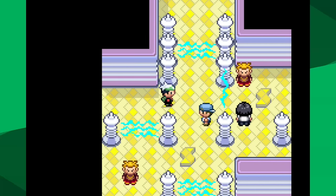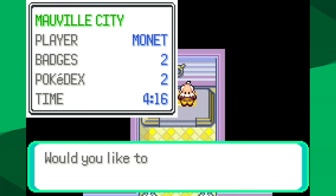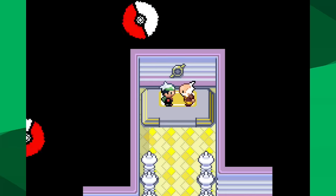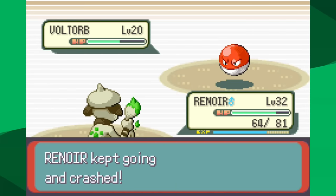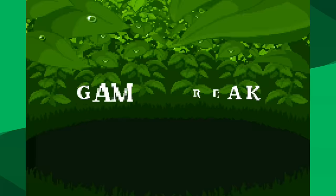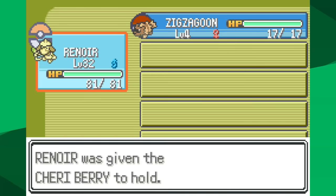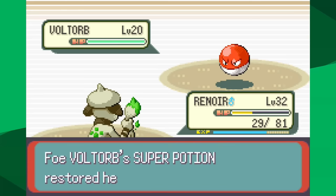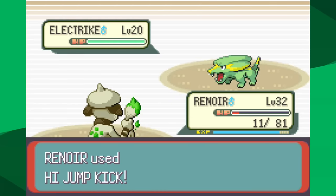I thought High Jump Kick would let me defeat Watson, but I was wrong on two counts: Magneton isn't the scariest Pokemon, and the move is only base 85 power, not 130. With base 20 special attack, I don't even do half damage to Voltorb. If High Jump Kick misses in this generation, an eighth of the damage you would have dealt comes back to you — much better than the current mechanic of losing half your total HP. I wasn't even able to get past Electrike, so I needed to level up.